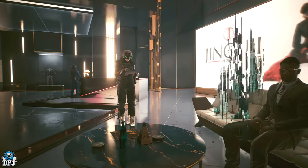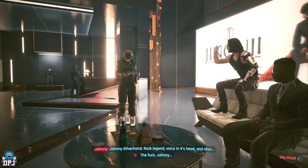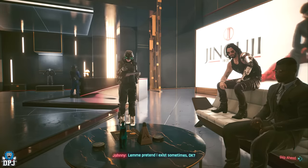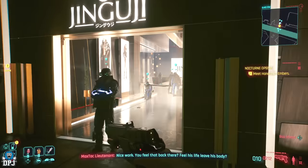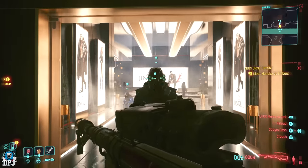Upon the end of the Bullets mission, when the cyber psycho has been taken down and you can see Melissa standing there in her MaxTac uniform with those Mantis Blades out, you need to draw your weapon on her. I recommend using a tech sniper — it makes things way easier — or any sniper will do. Make sure you've got ammo in it too.